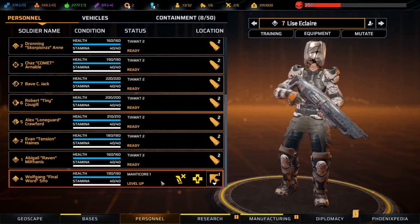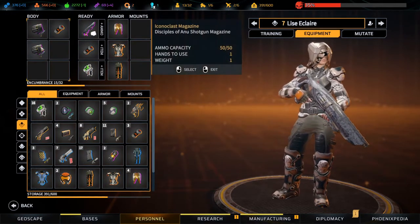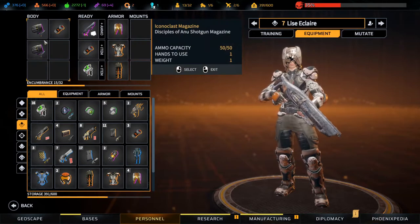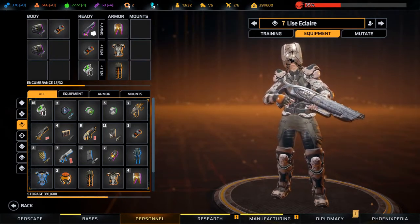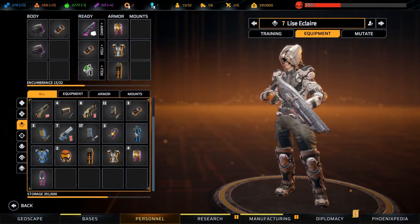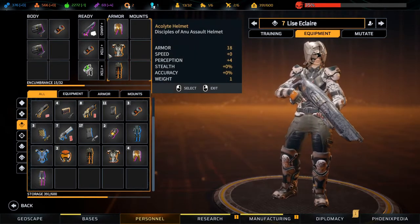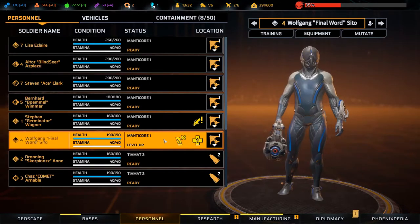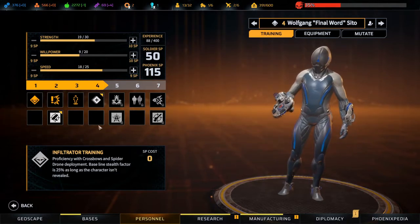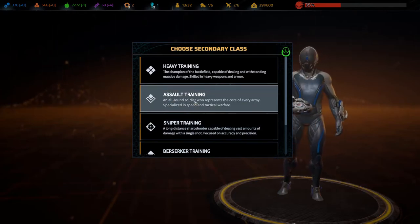You get on the Manticore. I'm not sure why it says he's missing ammo. You can get some training - I want to give you assault training as well.